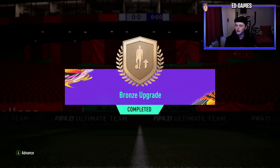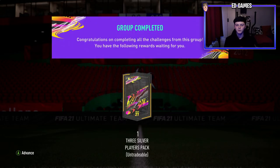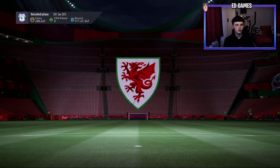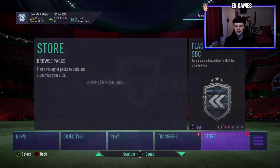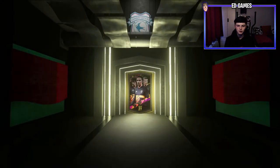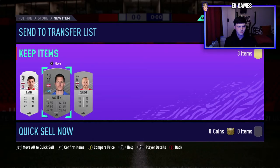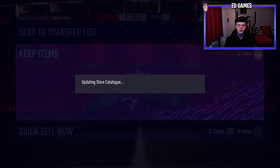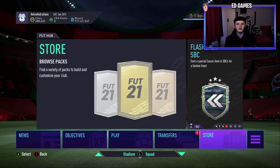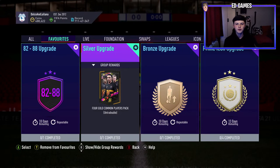You'll be completing hundreds of these bronze upgrades, getting three times however many bronze upgrades you do in silver players. Go into the store, claim your three silver player pack, open it up — obviously it won't be a walkout since it's a silver pack, but you're getting those silvers into your club. That's three silvers added to the club for spending probably no money on the bronze packs after profit.